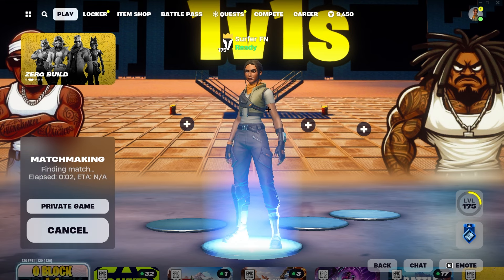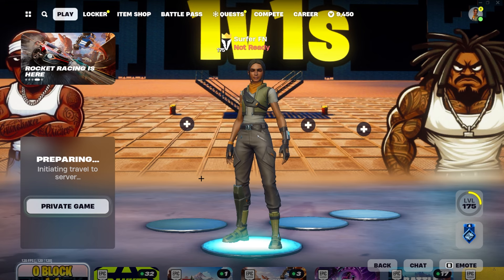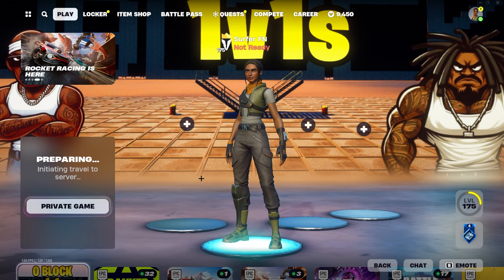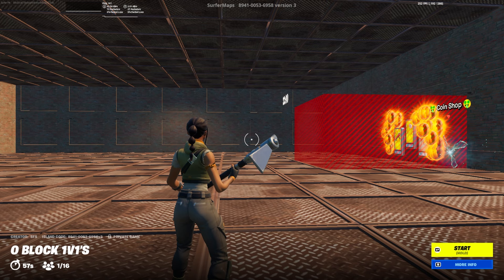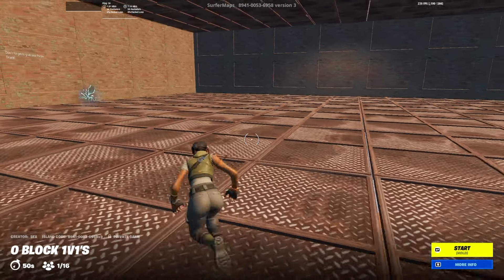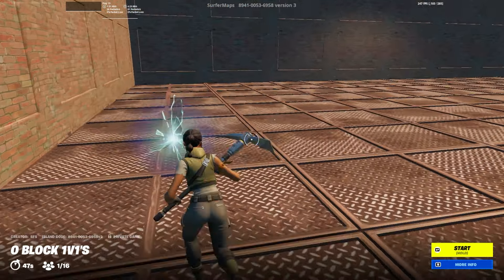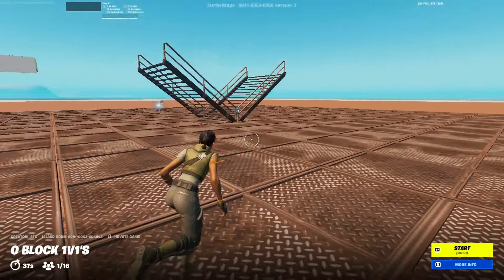I recommend going into a private game because in public games there could be other players wanting to fight, since it is a 1v1 map. So I'm going to queue into a private game and show you the next step. Once you're in the game, wait for the 60 seconds before starting. This is because if you start early, Epic may become suspicious that it's a real player — you want them to think you are an employee or bot account.